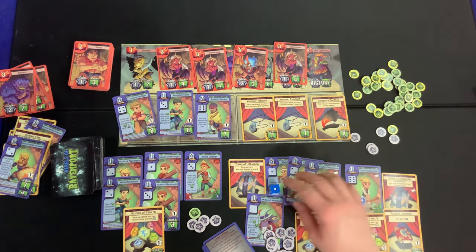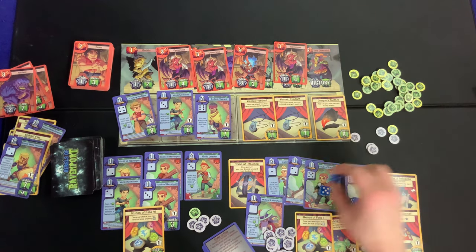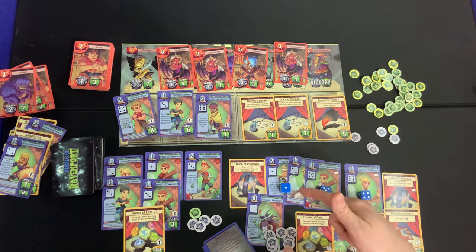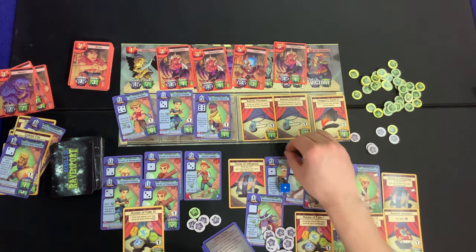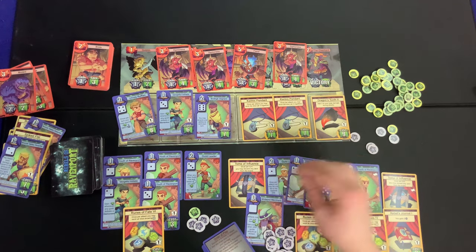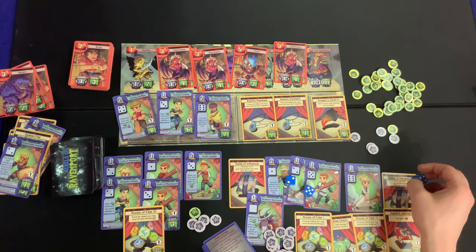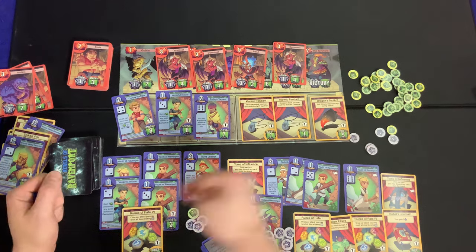A five flipped to its opposite is a two — doesn't help. A one flipped becomes a six — doesn't help either. But we can reroll a one, so we flip the three to a four to trigger our reroll-fours ability. We reroll that four — still a four — and reroll the one, getting a two. We still didn't do enough damage. Very close to pulling off something big, but missed.